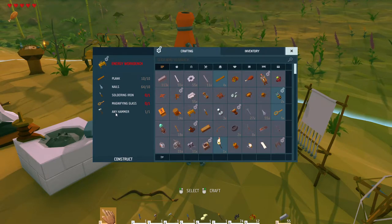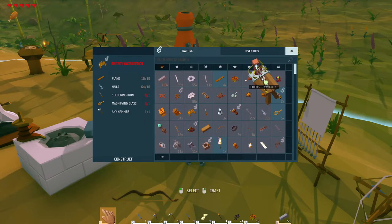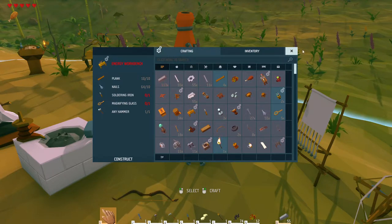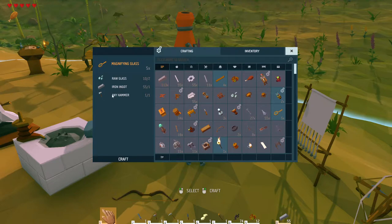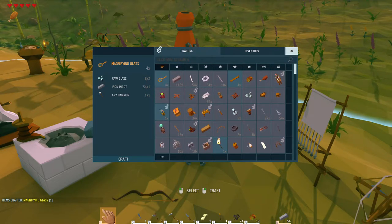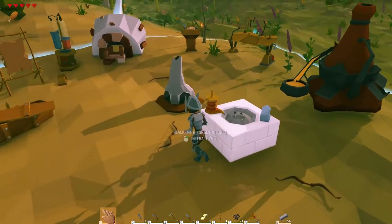I've also got a chemistry station now — I didn't notice that before, so I guess there'll be another tutorial on that. For the energy workbench, to make the magnifying glass it's very simple: you need raw glass, an iron ingot, and your hammer. You just craft it and there you have one magnifying glass.